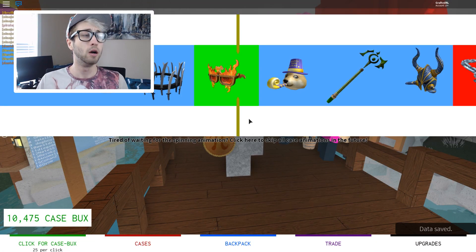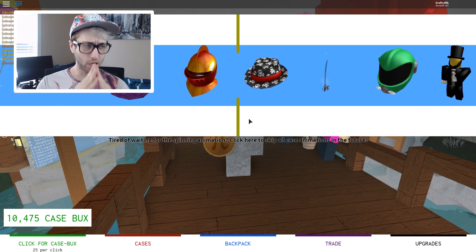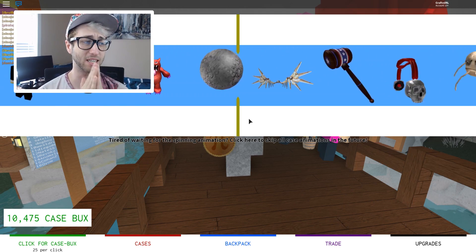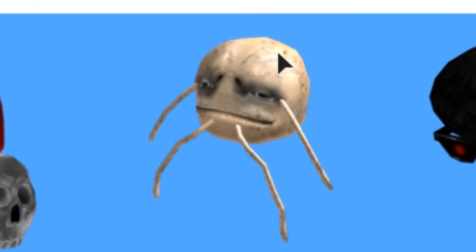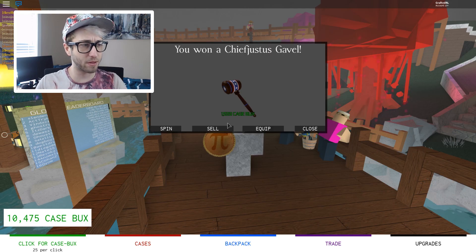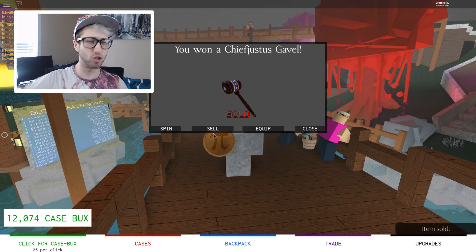Let's go for another common case. What's it going to be? Is it going to be something cool? Maybe not. Those wings were amazing. What is this creepy thing? That was some scary potato monster, but we've got a Chief Justice gavel. I really wanted those wings. I don't care about the gavel. We're going to sell it. Sold.